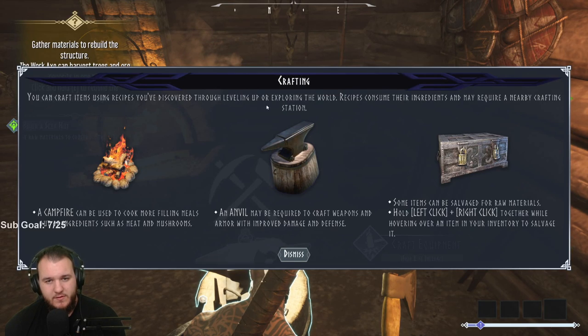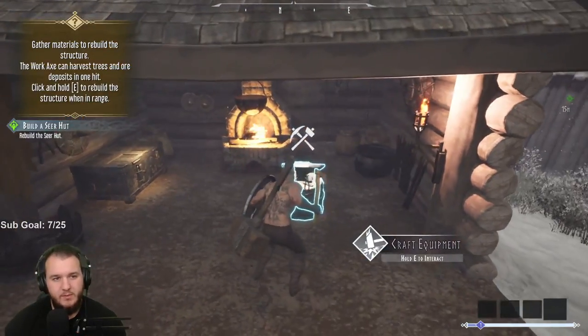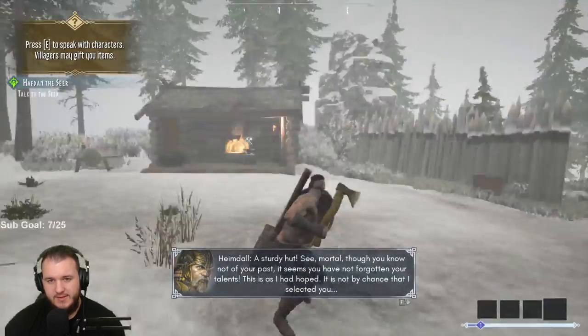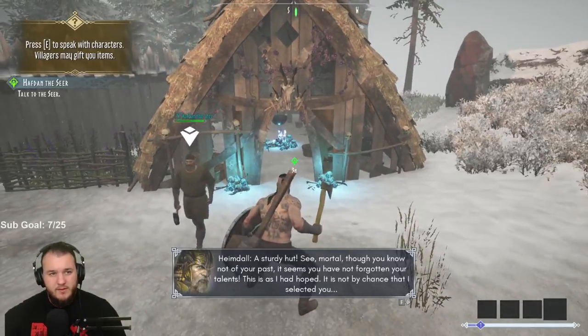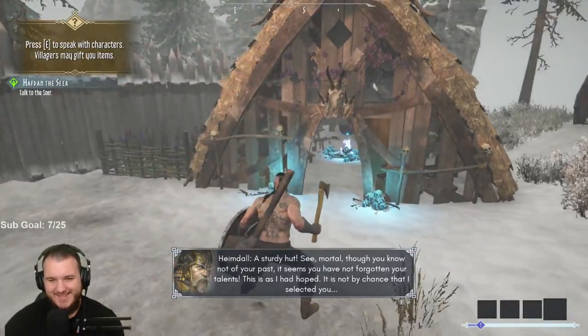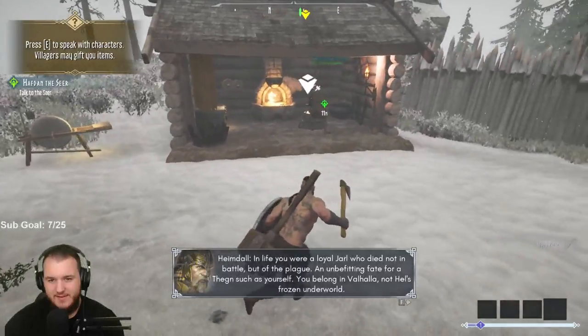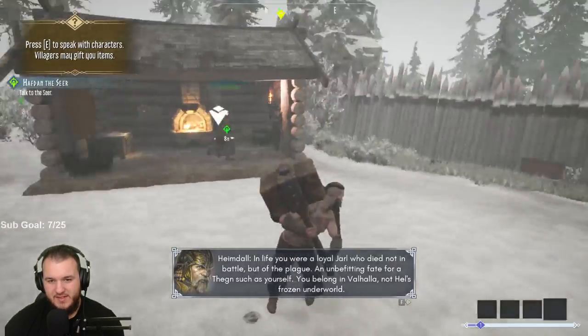Craft items using recipes you discover through leveling up or exploration. Recipes consume ingredients and may require a nearby crafting station. The campfire can be used to cook more fulfilling meals out of ingredients such as meat and mushrooms. An anvil may be required to craft weapons and armor with improved damage and defense. Now rebuild the seer hut. Though you know not of your past, it is clear you have not forgotten your talents.